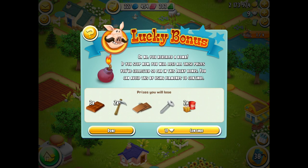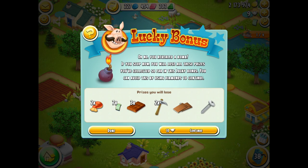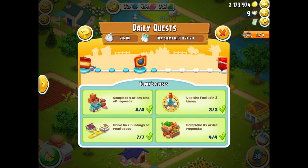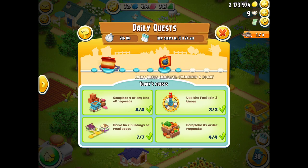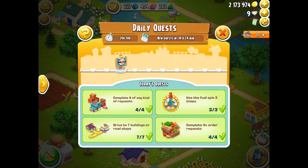Oh, that's unfortunate. All those prizes and I don't even have 10 diamonds to keep them, so I'm just going to have to click done and lose everything. The little bomb icon shows up and you can't go back once you've left the lucky bonus.